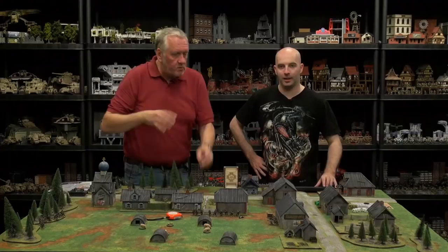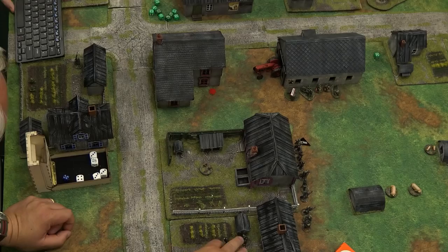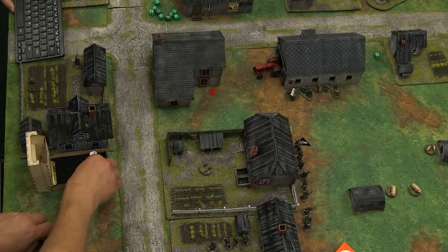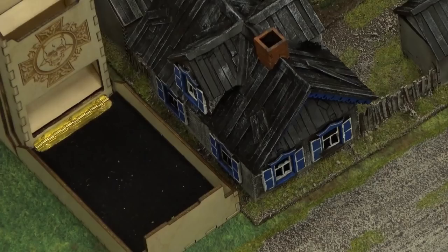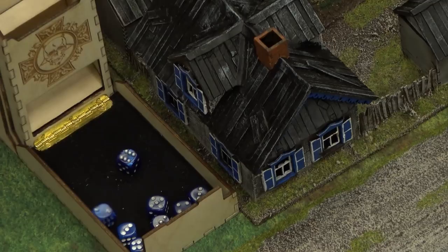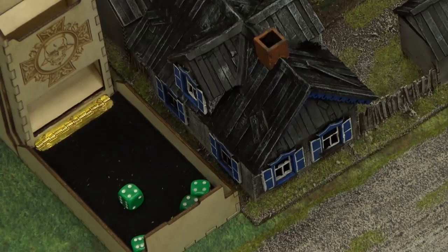I reckon the junior leader here on this three is going to tell the machine gun to fire — they're going to do that with eight dice firing up at those guys. Four hits — that's okay, roll your dice. One dead and three shock. Roll the dice to see if it's your junior leader NCO. It is not. So take your guard — I lose one guy from inside. Pop the roof off.